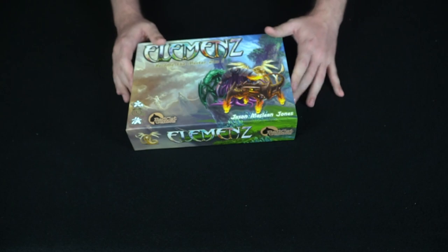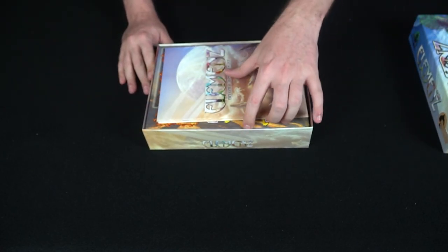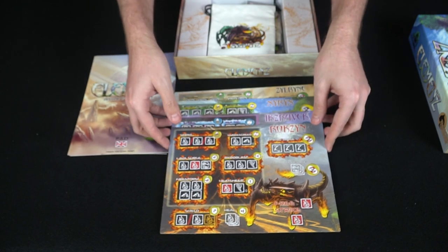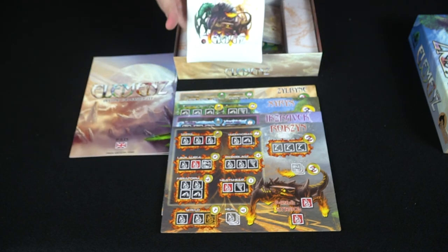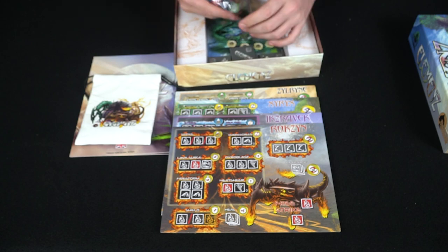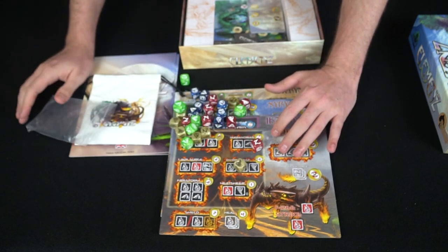Let's start with Elements by Bad Cat Games. This is by Jason McLean Jones and you're trying to become the master. The game is similar in ways to Yahtzee in how you roll dice. Each player gets one of these nice thick player boards. There are two rulebooks — one in French and one in English — as well as a designed bag to hold different chits. These are all thick wooden chits, and the game includes big thick dice as well.